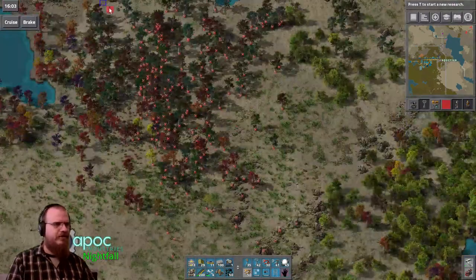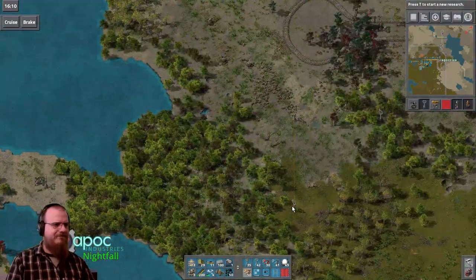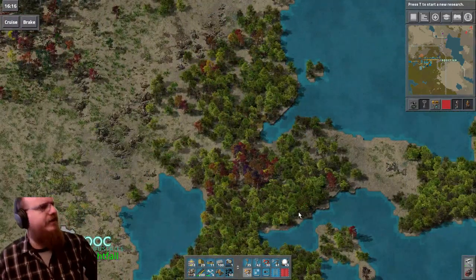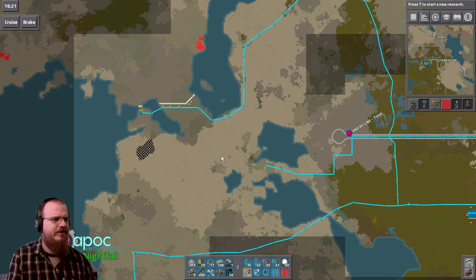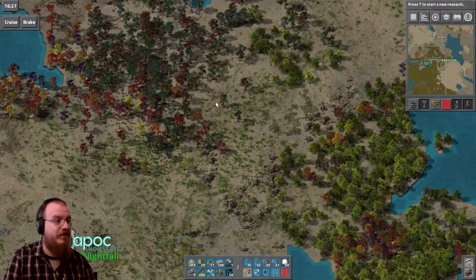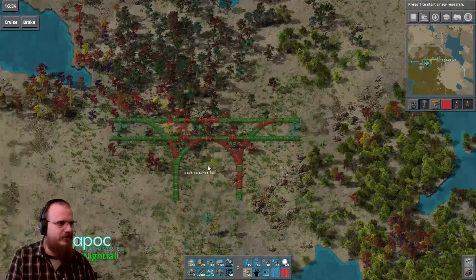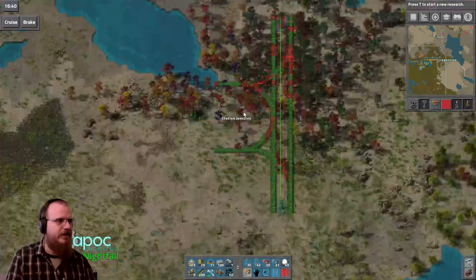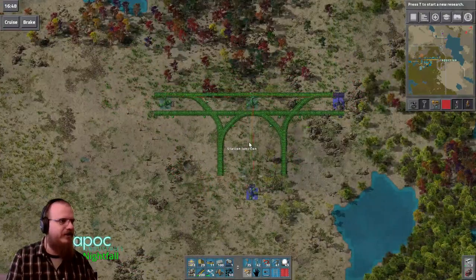But we're going to take all this out. So if we look at the map, where are we going to want to take this train line? This train line may eventually head more to the west. So if anything, what we want here is a straight rail, or a junction — a station junction — that could be used for the coal mine here. We could build our coal station like this.